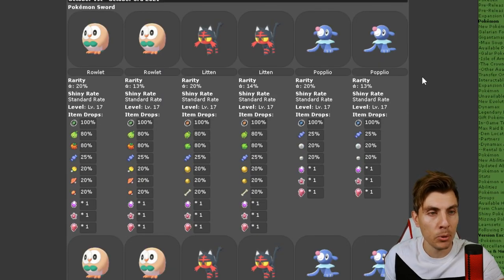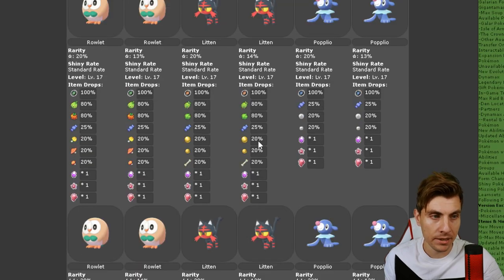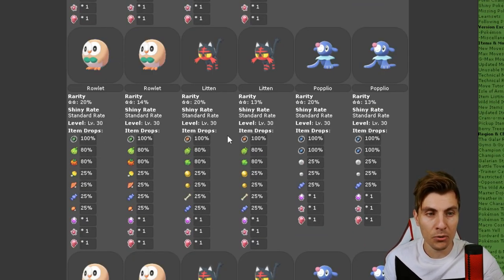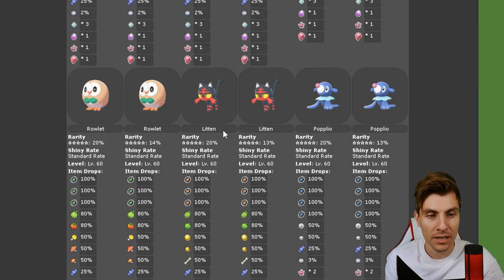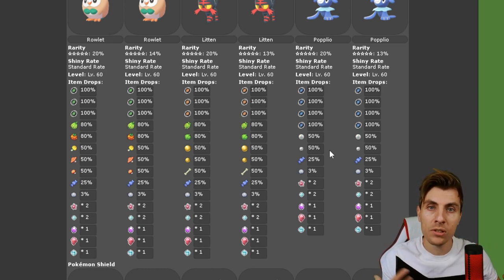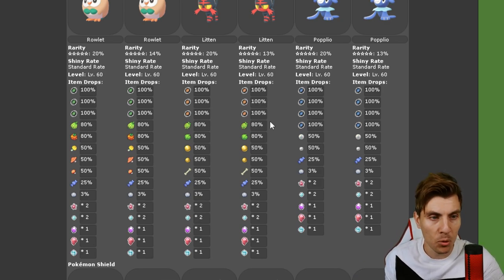Starting off, I'm going to skip right through to the 5-star raids because the Pokémon are exactly the same for whatever star raid you go for — the only difference will be the items and potentially hidden abilities. The 1-star raids are going to be Rowlet, Litten, and Popplio, all at 20%, and this is the case as you go through the 1-star, 2-star, 3-star, 4-star, and into the 5-star raids, which give you a little more item payout. Unfortunately for this event, unlike previous events, there is no increased or guaranteed shiny chance — shiny rates will be as normal.